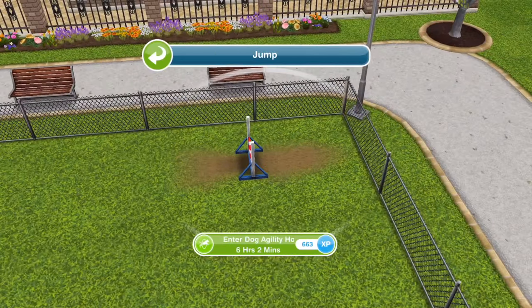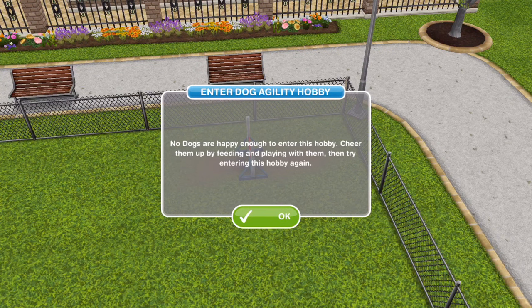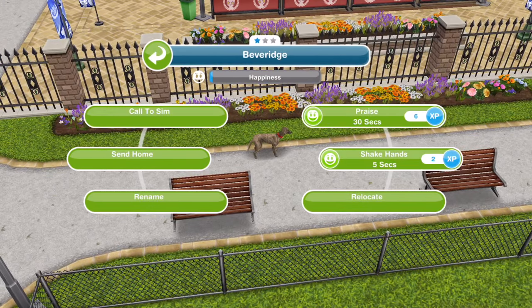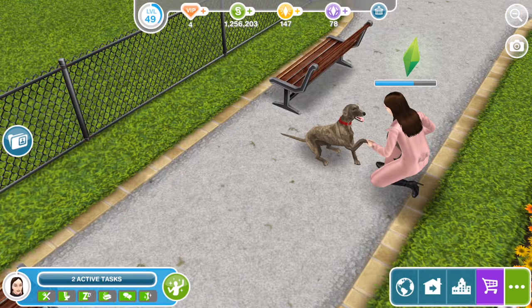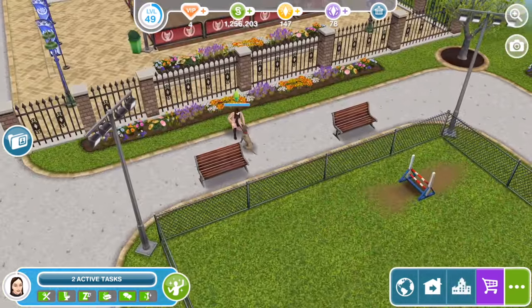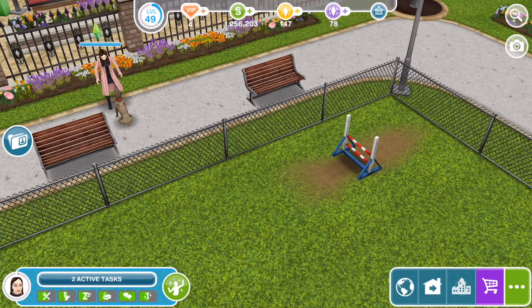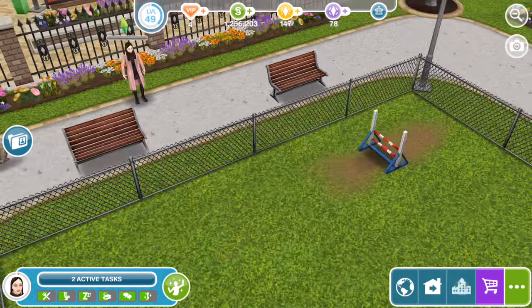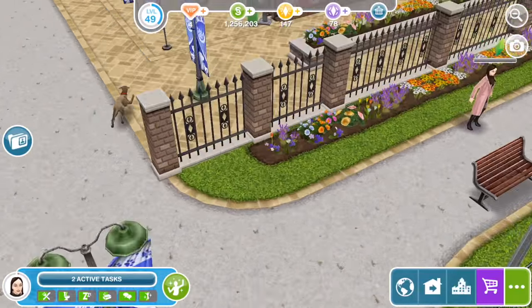Let's click on here and enter dog agility again for the second time for six hours and two minutes. No dogs are happy enough — cheer them up by feeding and playing with them. He's not happy at all so I'll make him happy. I've played with him for a little bit. Let's try again — enter dog agility. Yes, that's fine, we can forget about woodworking.